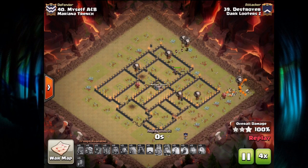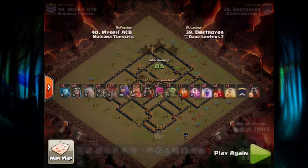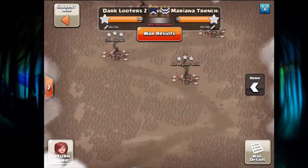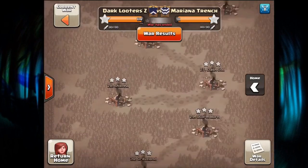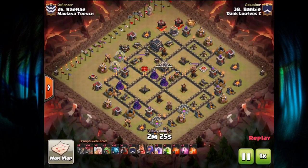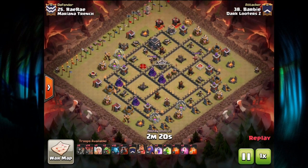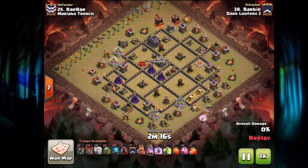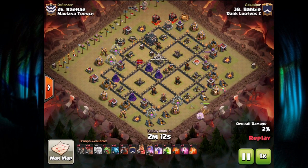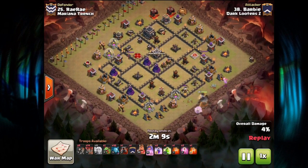We're going to watch two more Town Hall 9 attacks and then move on to Town Hall 10 and 11 action. Moving up to number 25, Bobby is coming in with the Queen Charge LaLoon — 10 minions, two Baby Dragons, so a lot of troops that don't only target buildings. Maybe sort of a TDH variation — not the A1 standard Queen Charge LaLoon army.